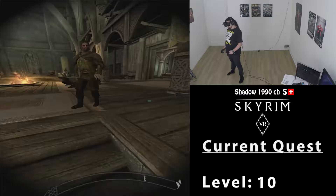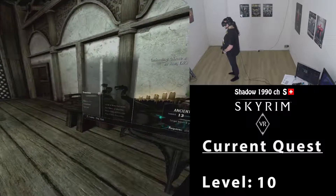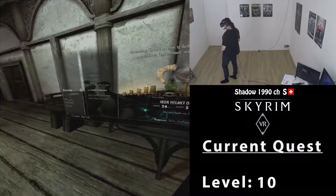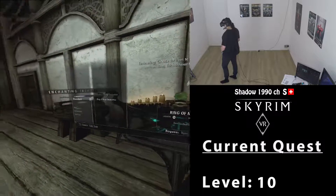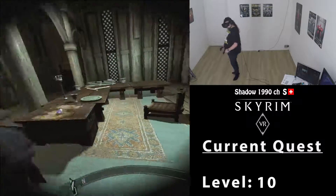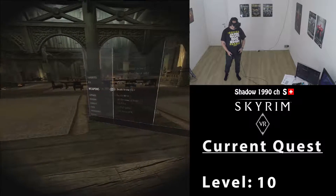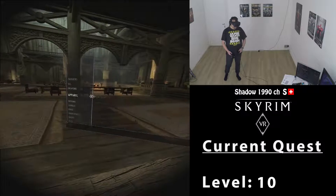On our journey to Winterhold we might get to level eleven before we even get there — that would be kinda cool. Let's disenchant. The Sword of Cult we cannot even disenchant. Robe of Destruction — interesting, we can still disenchant those. Our inventory is at 235 — what the heck do I have with me? I still have these swords and some robes.